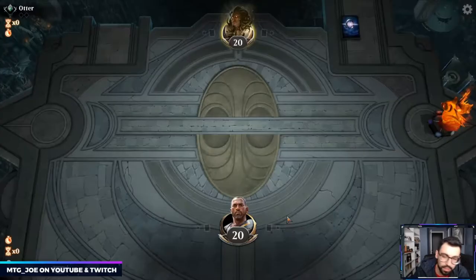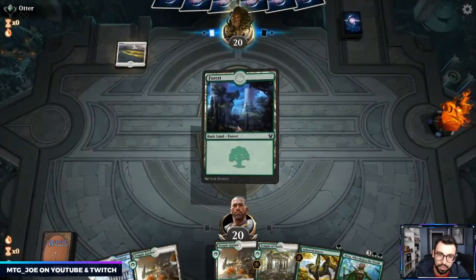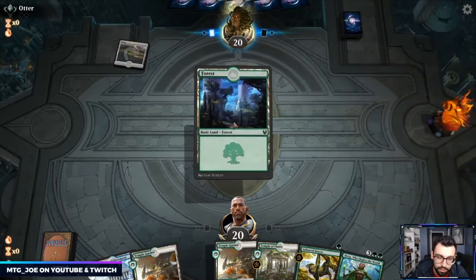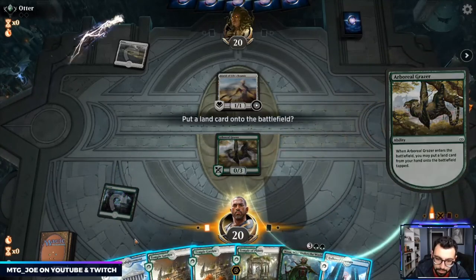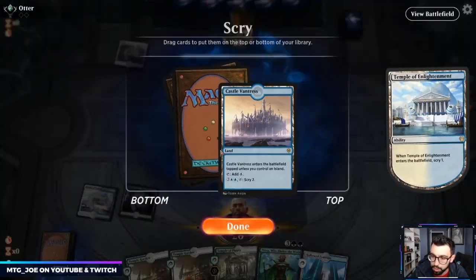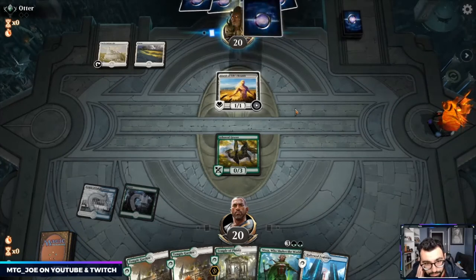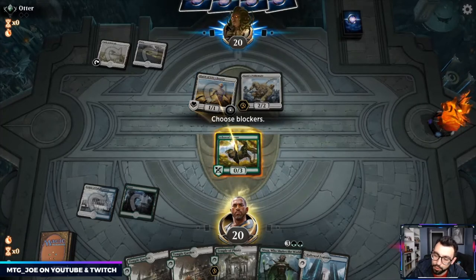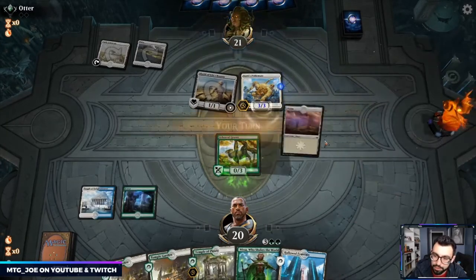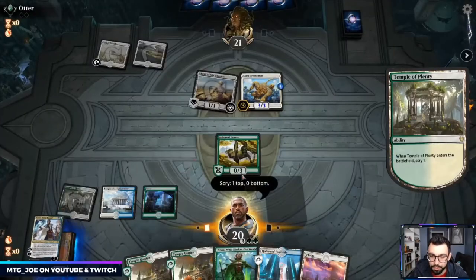We're a little land heavy but the Temples should scry us into something better — we also have a good blocker. I was really ranking up last season with Doom Foretold in best-of-one, but the last two days I just kept losing with it — weird mana-screwed situations.